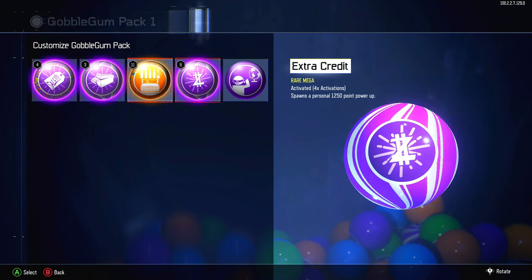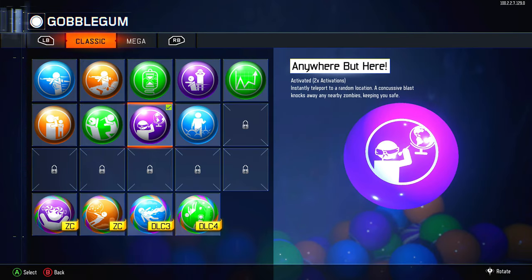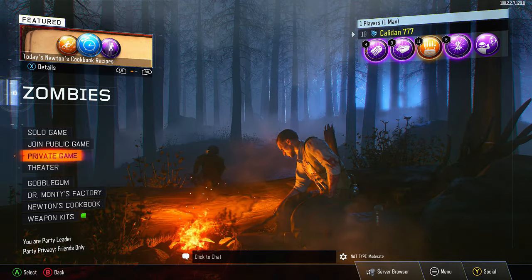There's one prerequisite for the easter egg: you actually need Anywhere But Here as a Gobblegum. There's a part where you need to teleport to a hidden area, and you need this Gobblegum for it. Regardless, we're going to wrap up the intro and get into the match.